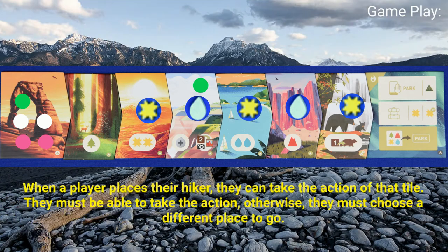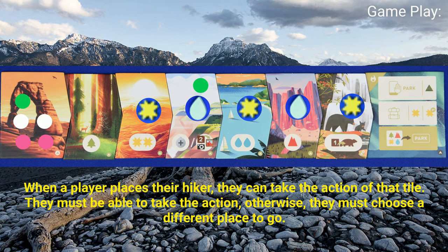When a player places their hiker, they can take the action of that tile. They must be able to take the action in order to land there. If they cannot, they must choose to go to a different place.